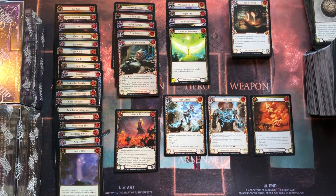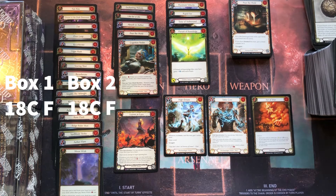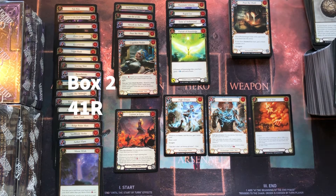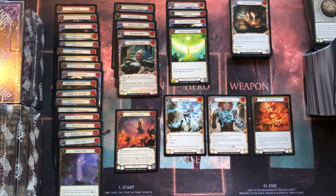Here we go — I sorted the box into interesting cards, split into foil and non-foil versions. We pulled 18 foil commons, which is exactly the same amount as the first box — I had said 17 last time but missed one, so both boxes had 18. We pulled 41 rares, one less than the first box's 42, but we compensated with an extra foil rare, making the total foil rare count five compared to four in the first box.